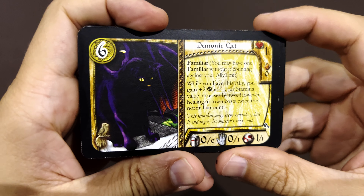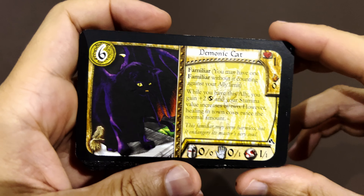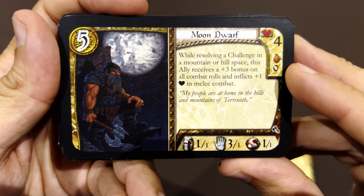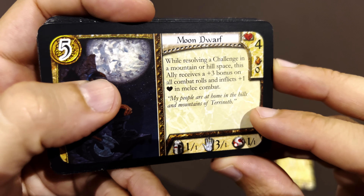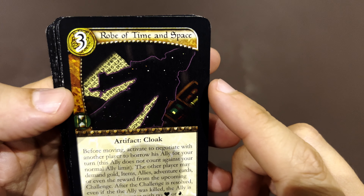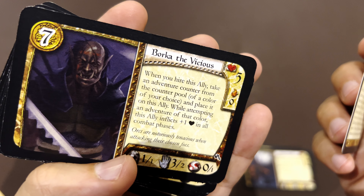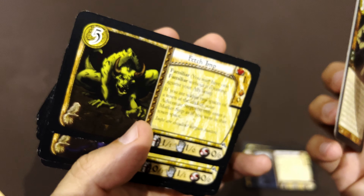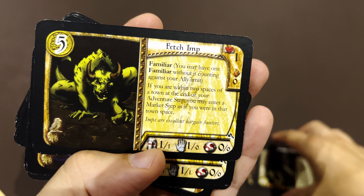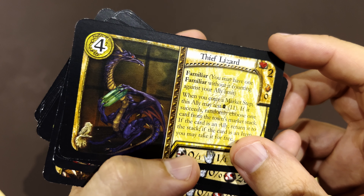Let's take a look at these cards, starting with the Demonic Cat, which we already discussed as a familiar. Then there's Moondorf — that's an ally; Moondorf only appears in the moonlight. Next, an artifact cloak — that's an equipment piece — the Robe of Time and Space. Then Borka the Vicious, a fighter. Then the Fetch Imp, which is a familiar. And the Teeth Lizard — another familiar.